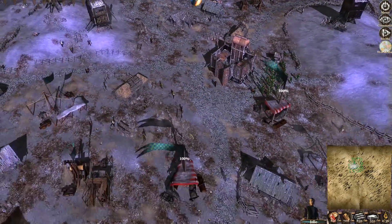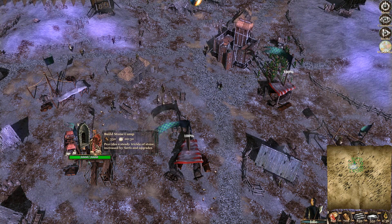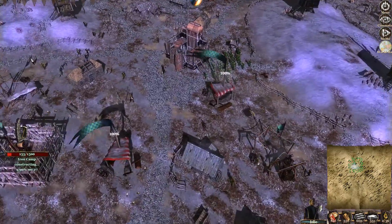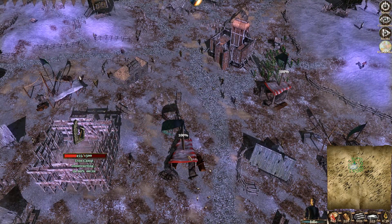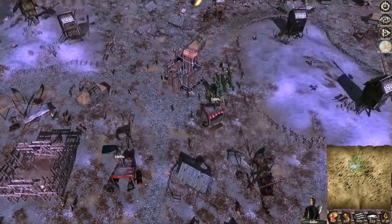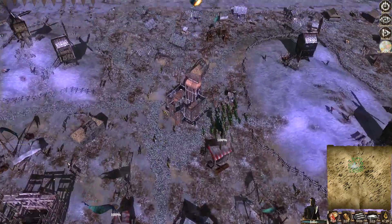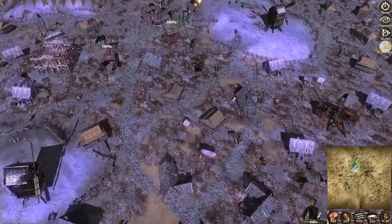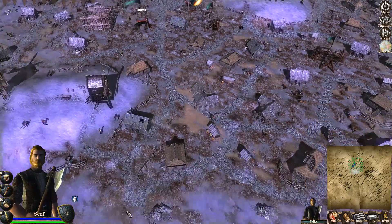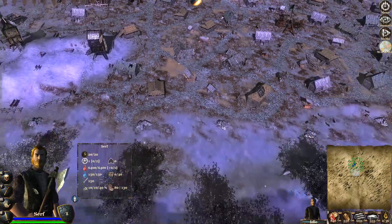Here we are back again — you can see the two upgrades are up and running. What I'd like is to tie the upgrades to the fact that you've built the previous buildings first — not so you can just upgrade without building anything. I think there should be some precondition that you've done some work on your settlement before upgrading. That's very much a personal view.